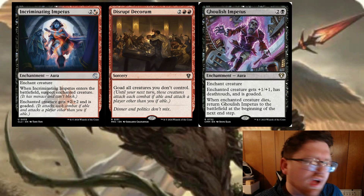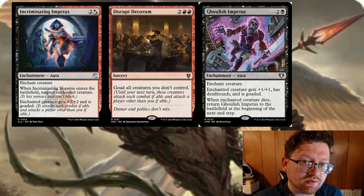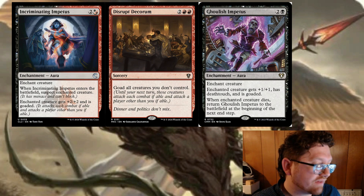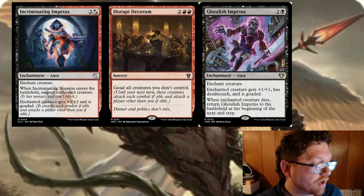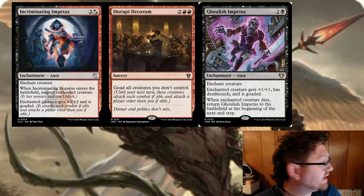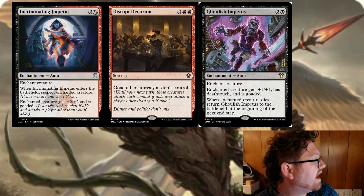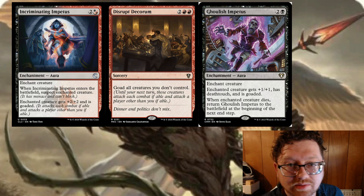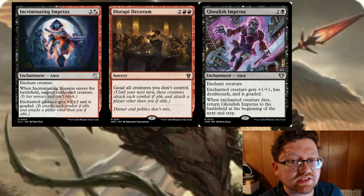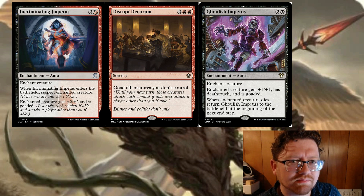Lastly, take advantage of giving your opponents Rogah of Care Keep. Let them have the Horde of Kobolds, and let that person give them to someone else. It doesn't matter who has them — you're going to buff them up with goading enchantments like Incriminating Impetus or Ghoulish Impetus. Then you're just going to goad the whole table and have the Kobolds fight no matter what side of the table they're on. As long as they're goaded with your enchantments, they won't attack you. At least not till the very end, but at that point you should have enough mana to pay the tax.